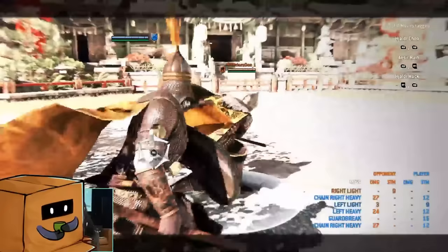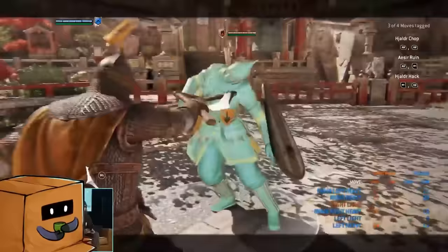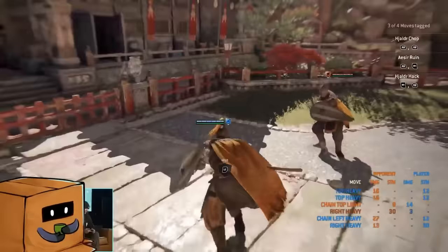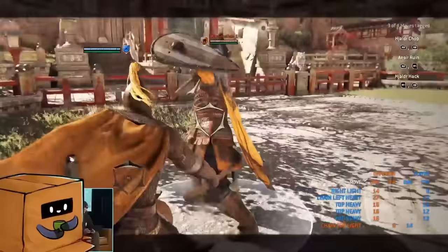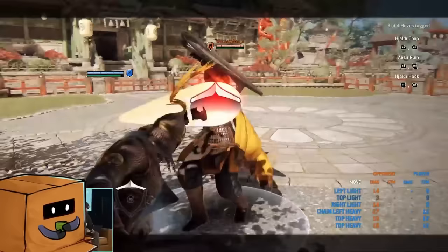Interestingly, this character has no hyper armor despite all the plate armor on her — not in neutral, not in chain offense. It's a little confusing and kind of feels like a hybrid of sorts. Her moveset looks really slow, but it's satisfying to land her heavies, which balances it out. Not having hyper armor means the character requires a bit more brain power to play effectively.